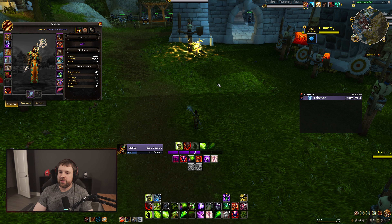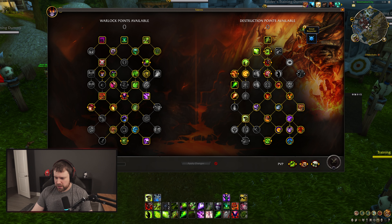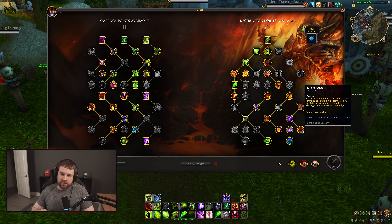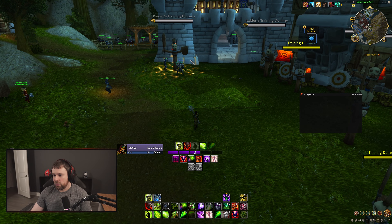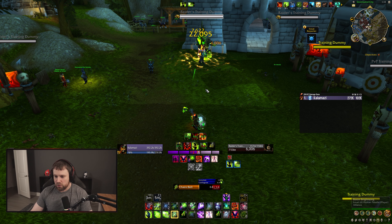For Destruction changes, the only change for all of 10.0.7 PTR is that Burn to Ashes now stacks to six instead of four. We talked about it a few weeks ago when the change was announced. Looking at logs for Taragor and other fights, the vast majority of the time you don't drop below one stack of Burn to Ashes in single target. In cleave it's mostly due to Madness and its limited duration and how it influences the spec's rotational fluidity — this will be a bigger topic in the Destro video coming in a few days.